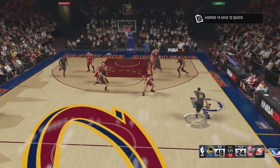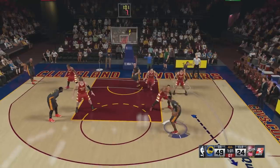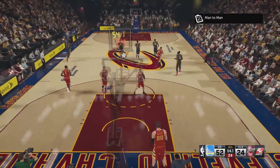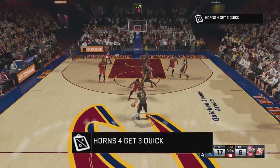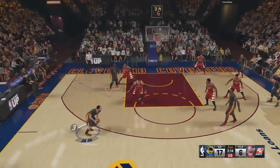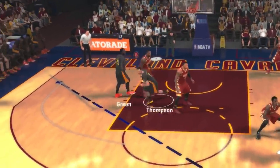We got Steph Curry at the top of the key. I'm gonna call this play real quick — passing it in at the pinch post. That's a little high post split they're doing right there where Steph comes back and gets that pitch. Beautiful stuff. He went through the elevator doors and he hit it! Now I'm gonna run one more — this is Horns For Get 3 Quick. I gotta pass that in, come across, accept the screen from Klay Thompson, and then Klay Thompson does this weird cut — beautiful — and it goes in. That's a fake down screen and then he pops right back out.